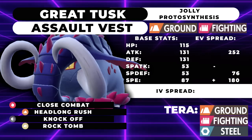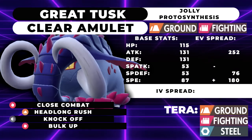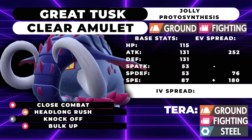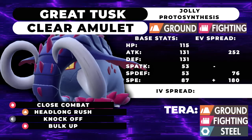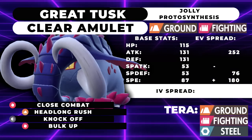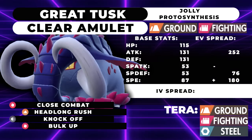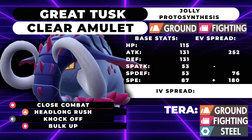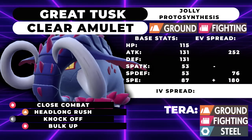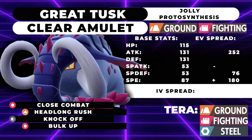The second set is a Clear Amulet set with the same EV spread. Clear Amulet makes you immune to Intimidate, Icy Wind, and any stat drops. Because of that, we drop the Rock-type move for Bulk Up. If you can get a Fake Out into a Bulk Up, this thing becomes really dangerous. In the sun with Protosynthesis, you get a 1.5x speed boost plus a Life Orb boost — your Close Combats and Earthquakes will start one-shotting things. I ran Earthquake instead of Headlong Rush to avoid doubling down on defense drops, but Headlong Rush is also a fine option.